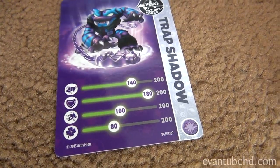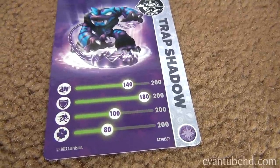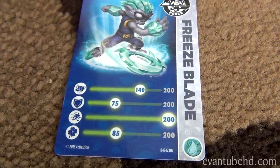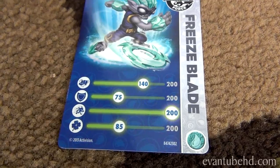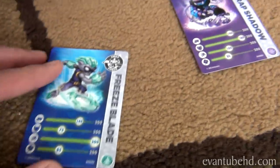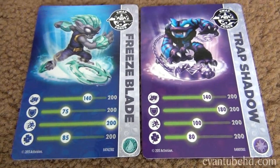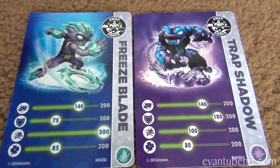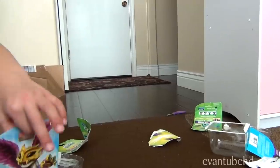Trap Shadow's stats: Strength 140, Defense 180, Agility 100, and Luck 80. Freeze Blade's stats: Strength 140, Defense 75, Agility 200, and Luck 85. So it looks like Trap Shadow has better defense, but Freeze Blade is much faster. The other two stats are about equal. I'm going to throw these guys on the turntable right now so we can get a better look at them.